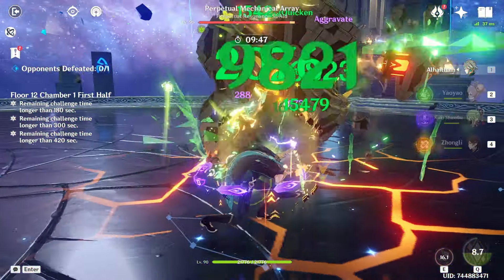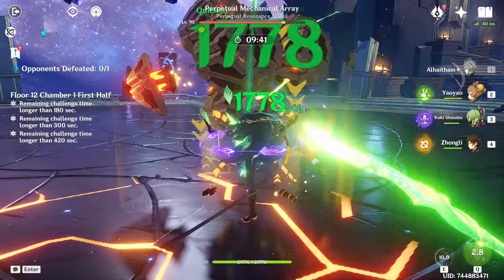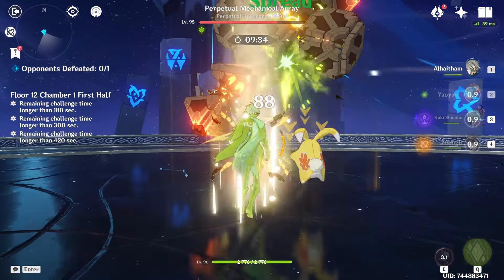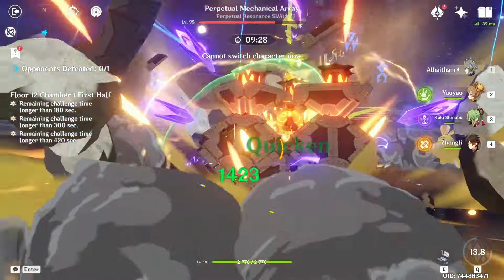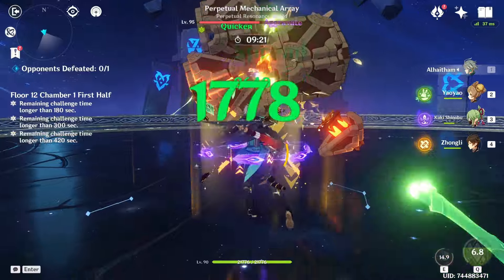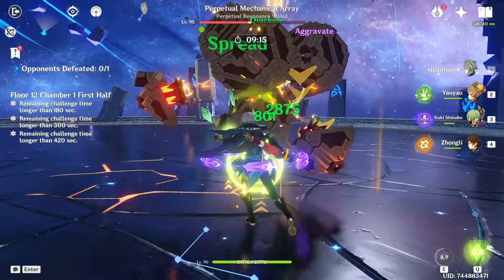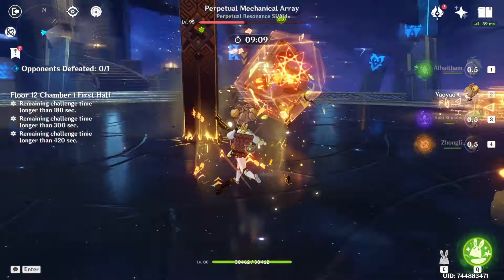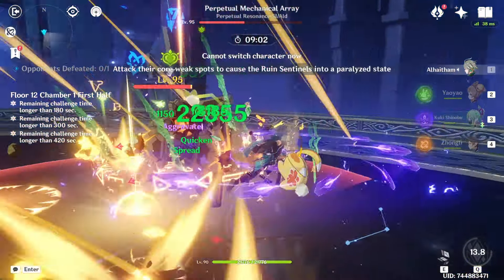Five procs might be enough to get the boss to half HP for him to summon his minions. Energy should be fine. This team isn't Alhaitham's ideal setup — we have neither Yaoyao nor Fischl, though not using Fischl is intentional since Kuki will be key in the last chamber. Baizhu or Nahida would boost Alhaitham's damage here. This is actually a very free-to-play-friendly team; you could run Kirara or Fischl instead of Zhongli.